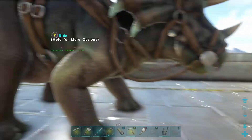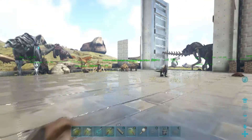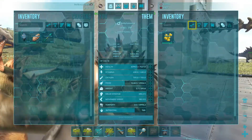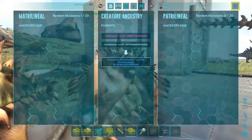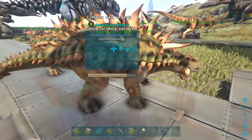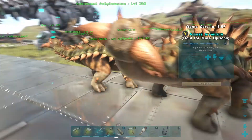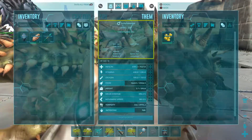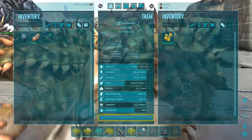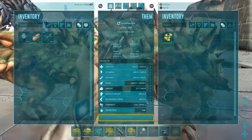You can get all sorts of different mutations by breeding. I have some Ankys over here — these are twins — and they have 1 out of 20 mutations in the top left. Their mutation is not color, well I don't think it's color. It might be this weird orange here, but it doesn't really stand out. Everything comes with a mutation of melee damage, movement speed, food — just all the different stats.